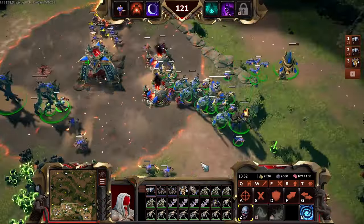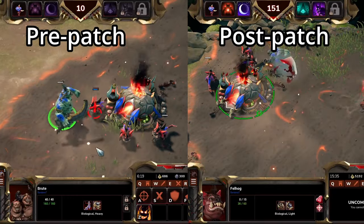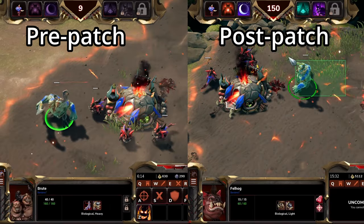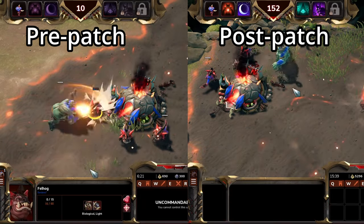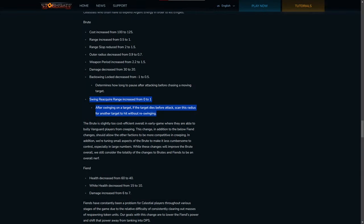The patch notes say that the weapon period has been increased, however the actual number has been decreased. The weapon period is how long it takes between two attacks, so the weapon period has been decreased from 2.2 seconds down to 1.5 seconds. To account for this, their damage has been decreased from 30 damage down to 20. Brutes will more quickly chase down a target after swinging. Finally, a slightly new mechanic for a lot of melee fighters is the Swing Reacquire range, where effectively if they swing at a target and the target dies, they will retarget a new target within that range — that new range being 1.